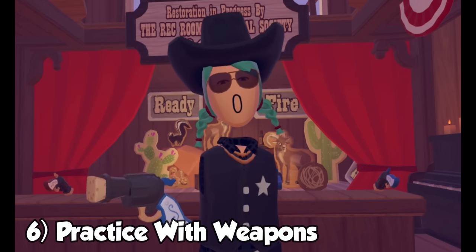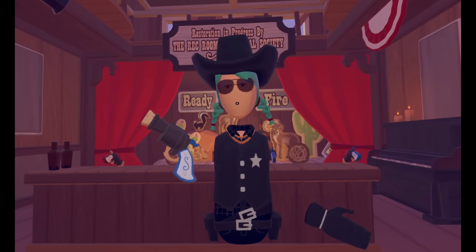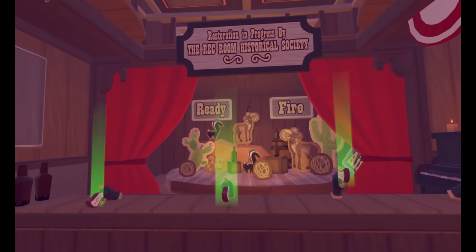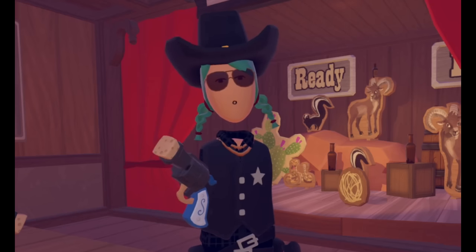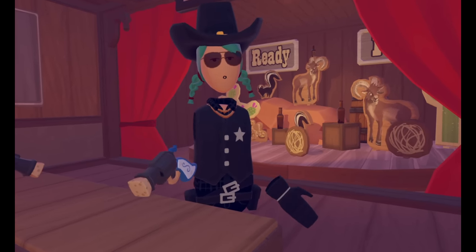Number six: practice with the new weapons. If you want to practice shooting before you start a game, there's a little shooting area with guns when you spawn in. You'll see some revolvers sitting here with targets as a piano plays ambient western music in the background. Get a feel for these guns before you face other players, as they're a bit different than regular Rec Room weapons. Unlike weapons in paintball, for example, you have to wait for them to reload, so timing is everything.